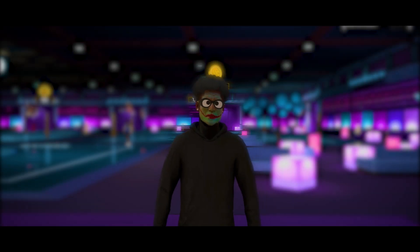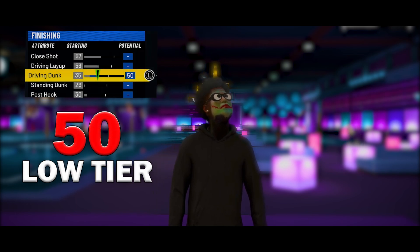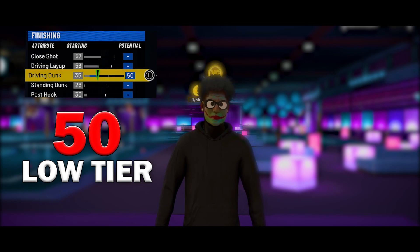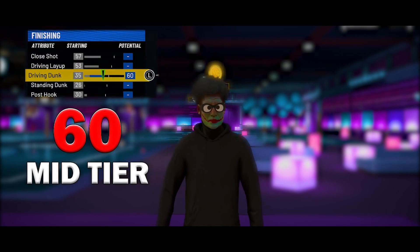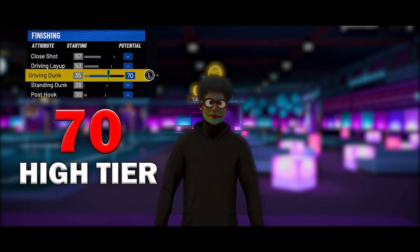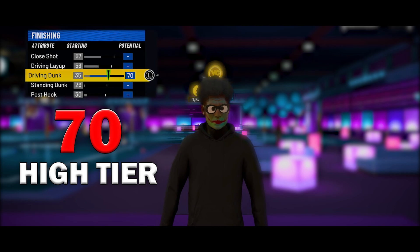Before we go any farther, I just want to go over the slashing tiers. A 50 drive and dunk — you could get some dunks off, but this is a very low tier of dunking. A lot of your dunks will be blocked or missed. That goes for 60 as well — a lot more dunks will go in, it's a mid tier, but you're not going to get contacts. A 70 drive and dunk is honestly a really high driving dunk. If you make your player correctly, you have a 75 and put on slashing takeover, you will be able to get contact dunks.